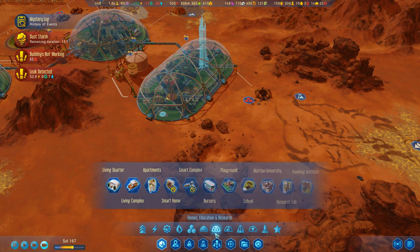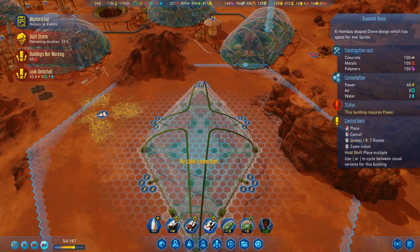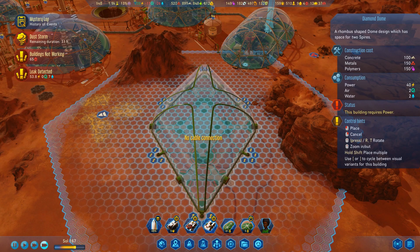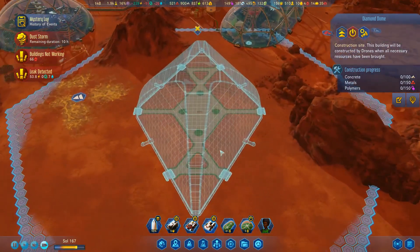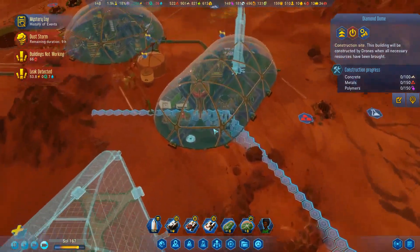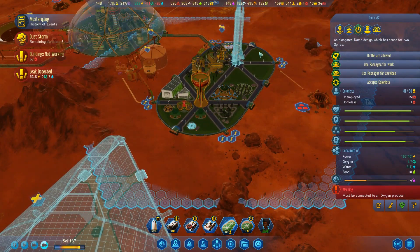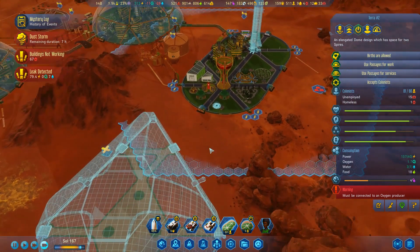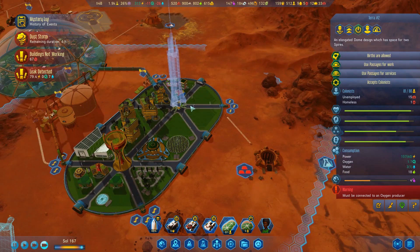Let's take a look at this dome here — diamond dome, that's kind of cool. I think we put one of these right there, that's the way to go. Although this is pretty nifty, I have to say. This one took more resources, so it must be bigger. Oh, here comes our arcology — excellent.